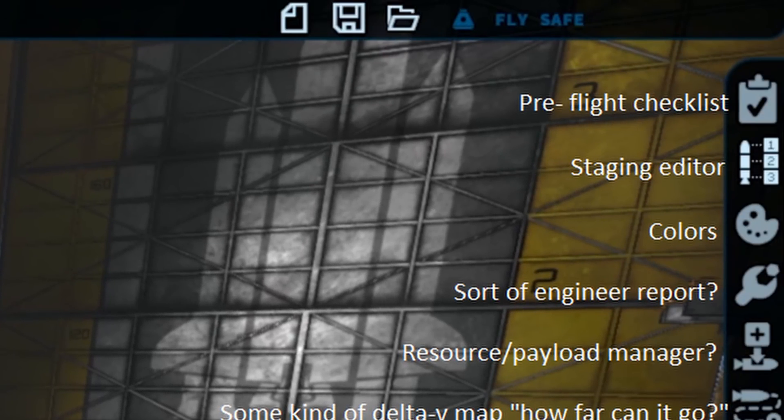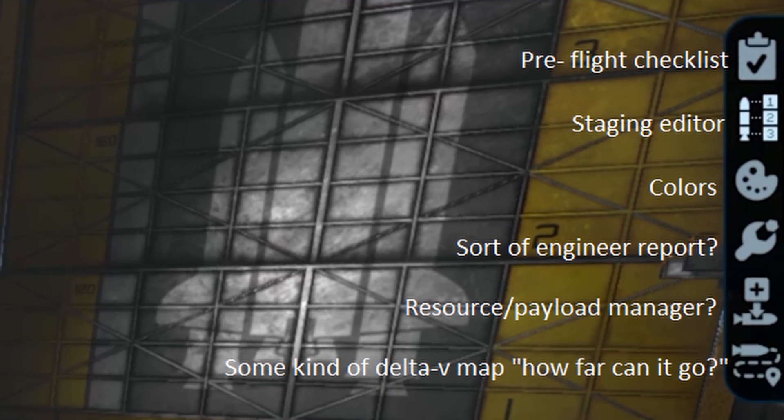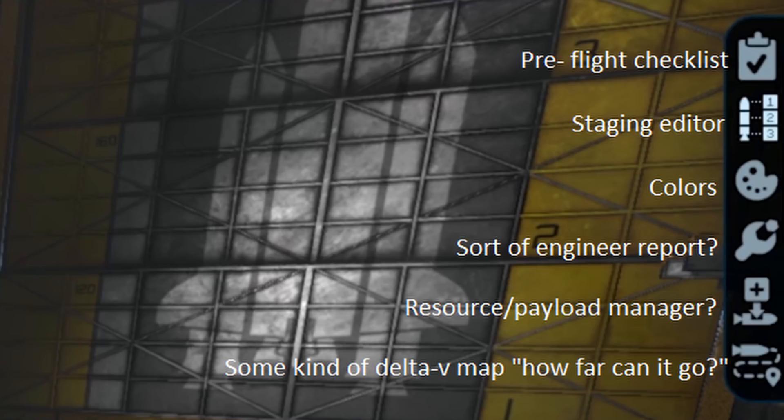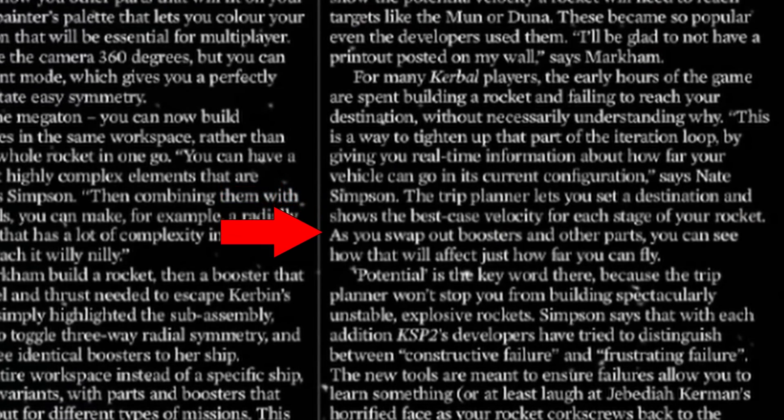Moving over to the right, we have the usual icons: new craft, save craft, and load craft, as well as a nice little nod to a phrase made famous by Scott Manley — 'fly safe.' I wonder if any of the game's tutorials will greet us with 'Hello, Scott Kerman here.' Below this we have more icons — something looking like a checklist or mission-related item, one icon that appears to have to do with staging, and a color palette. You'll be able to paint your vehicles with multiple colors, which we already know. TheAziz's speculation about a potential Delta V map is also in line with what we learned from the PC Gamer article.